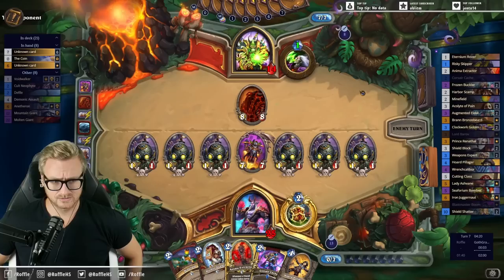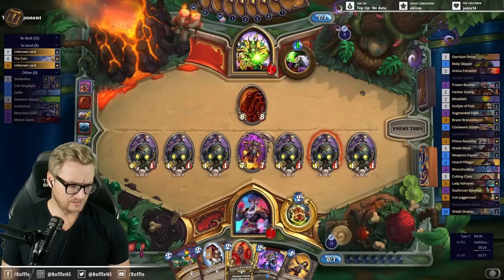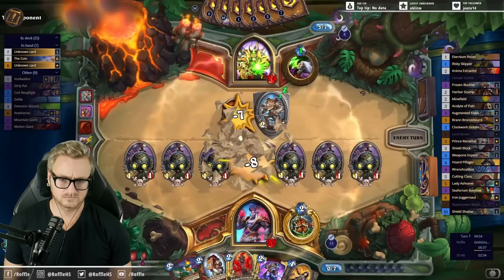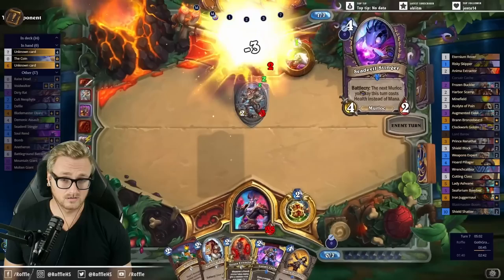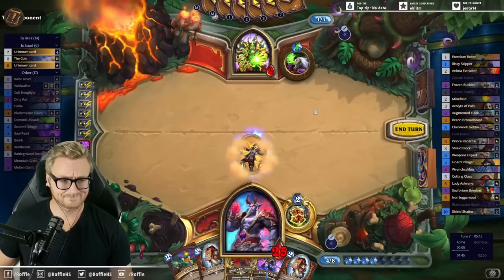I heard that somebody ordered a bomb. Best cheap deck to get Legend right now? If you're talking about Wild, it is Beast Hunter. It's arguably the best deck, and it is very inexpensive — it has like two Legendaries. Big Priest was banned — it was justified, to be honest.